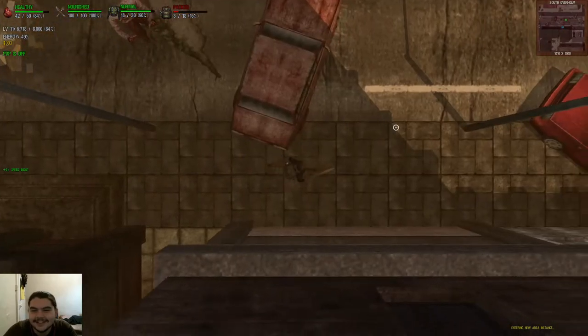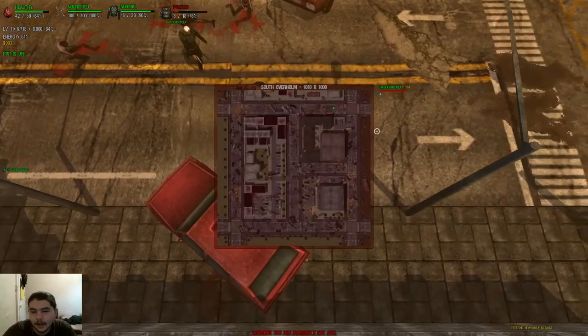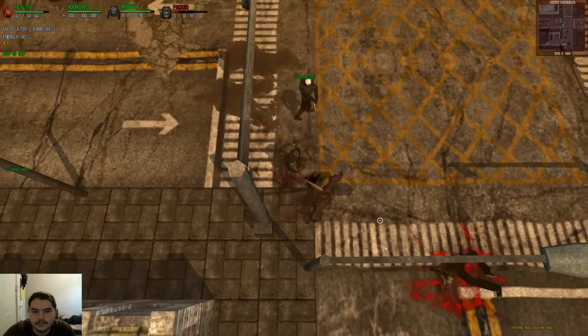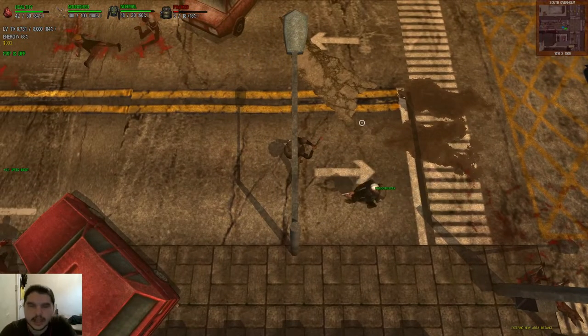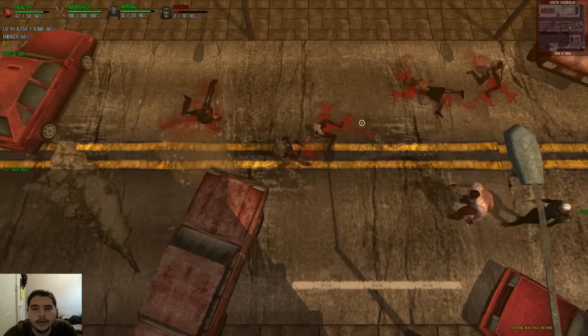Is there anything else we can loot here? Any other buildings? No. So I mean, you want to go back? I only have three loot spots anyway, so we can go back and call it there if you want. Yeah, that's fine. Okay, well, I'm gonna go ahead and pause, and I will be back when we're at the outpost.